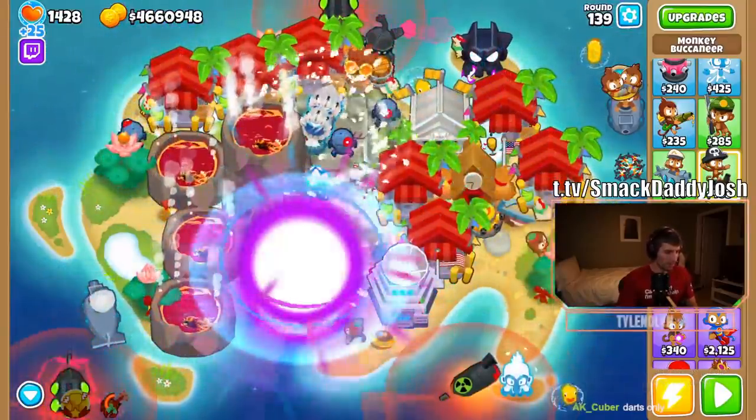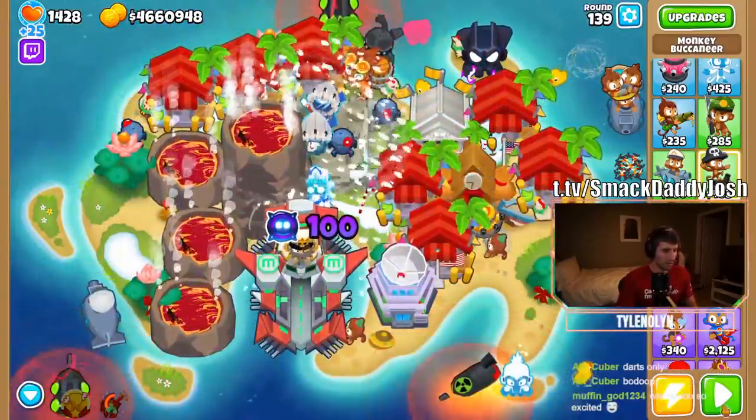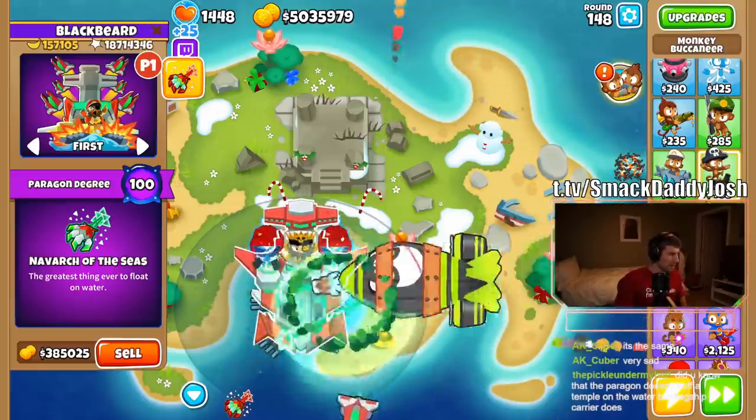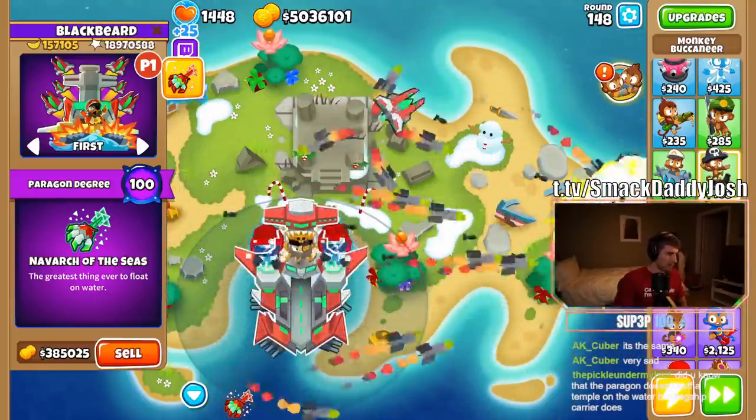I got a degree 100 buccaneer paragon on stream and boy was it crazy. This thing was an absolute monster that shredded the mid 100s like it was nothing. But let's be honest, even a level 1 buccaneer paragon will do that. So what exactly was different about this behemoth?